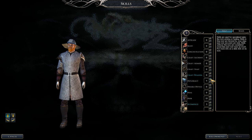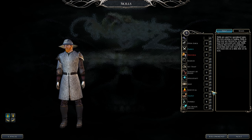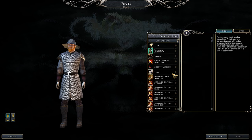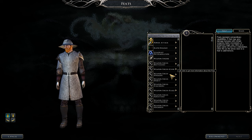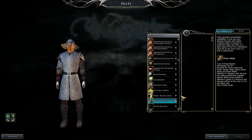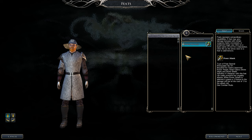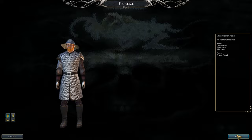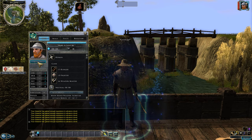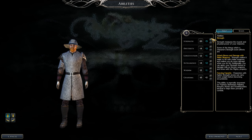Now we return to Ranger for the remaining levels — both non-epic and epic. Do Diplomacy, Tumble, and Spellcraft. At 10 Tumble we get one free AC point. Try to catch up on Hide and Move Silently first, then Search and Spot. After class skills, work on Survival. Swift Tracker means tracking is always on and you won't slow down when tracking a foe.